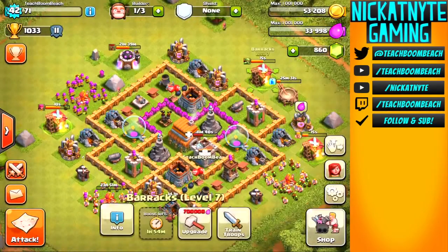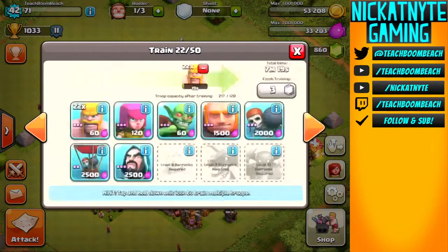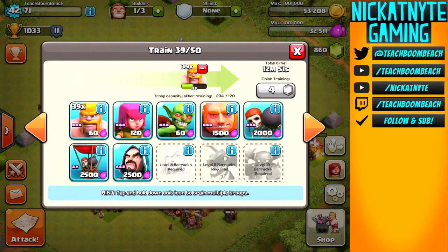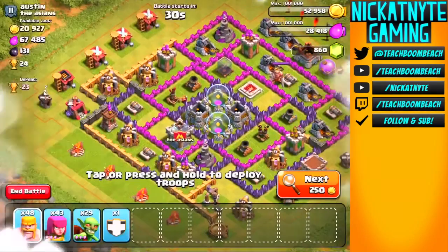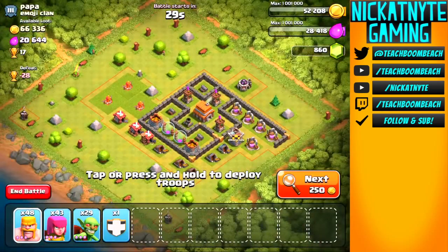We get home and our troops are going to be ready in just a second - we really didn't put too many down. Troops are ready to go, so let's find another base. I wish I could say I want to find an awesome one, but I'm not really seeing any awesome ones. Maybe some giants and wall breakers are in store for the next one.